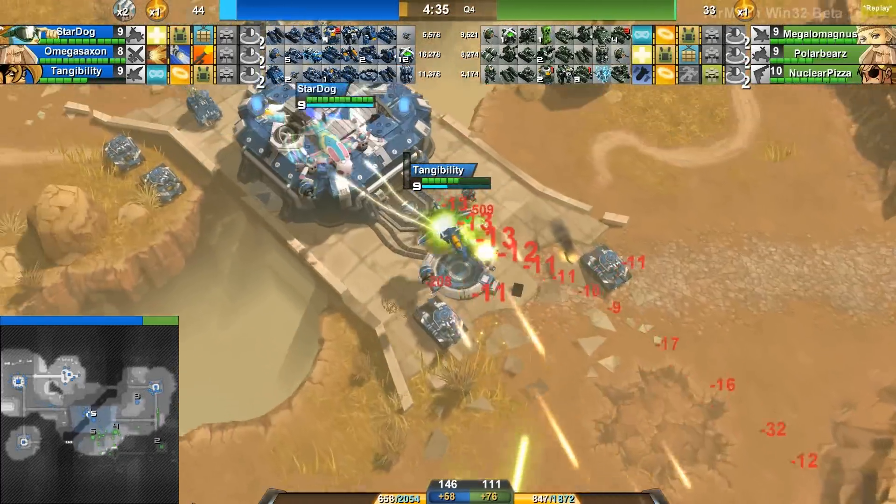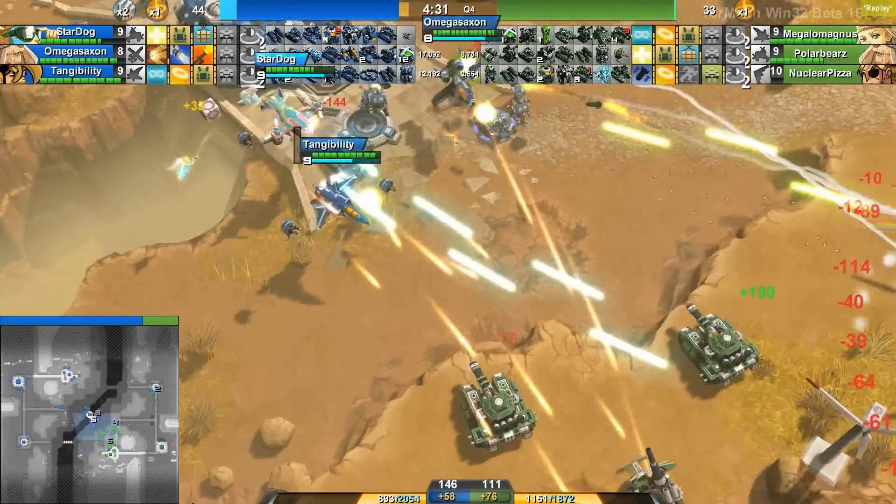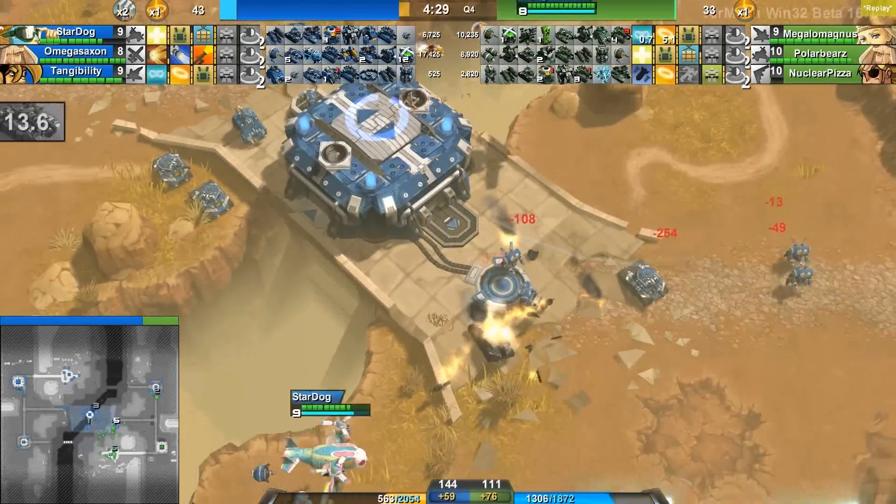If you are going to take an outpost away, take away that factory because it does have four sockets versus just the power station which only has three. One socket is actually being used by a hat. At this point Omega Saxon has a really, really good secure on this outpost, and now Tangibility and Stardog only have to hold the line instead of advance more, because that outpost is claimed.